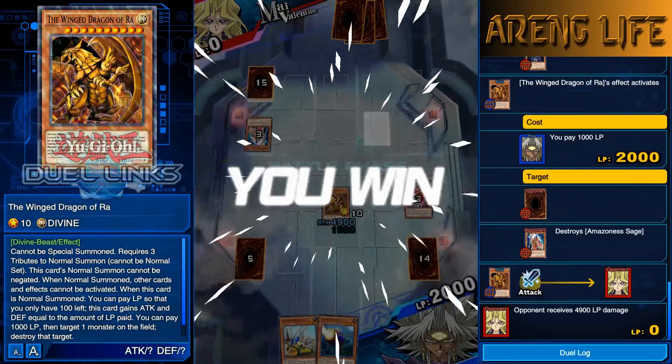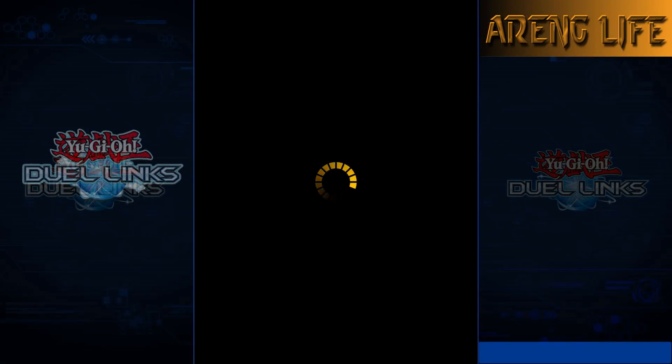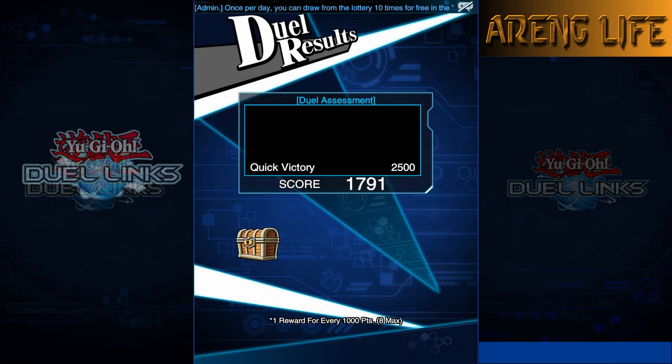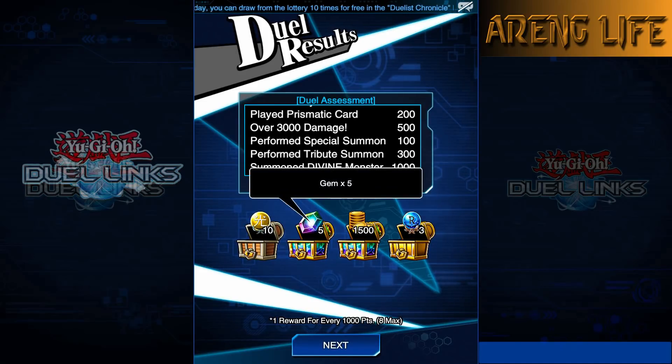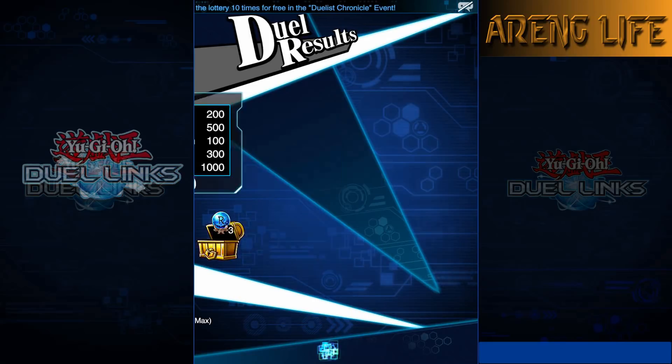I should get all the points for that. We got 4600 experience, and some gems - not bad. Pretty cool: we summoned a divine monster. Moving on to the next story segment.